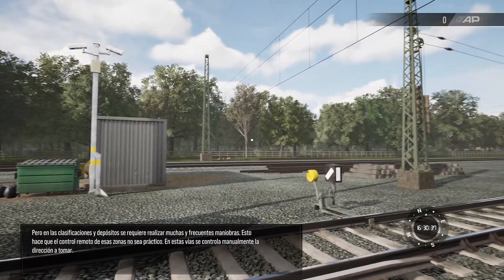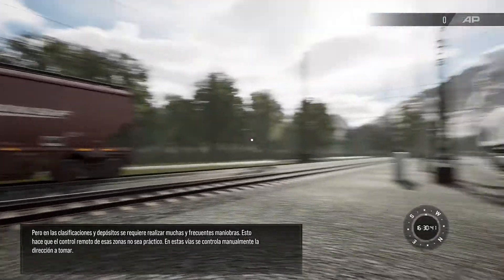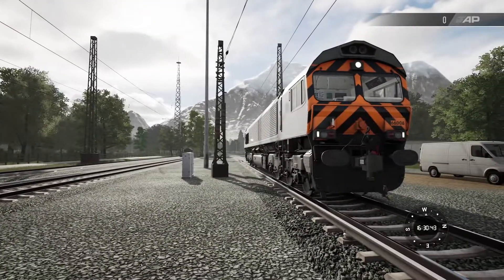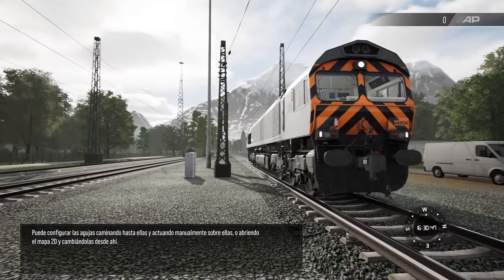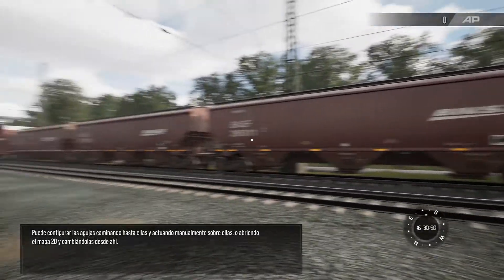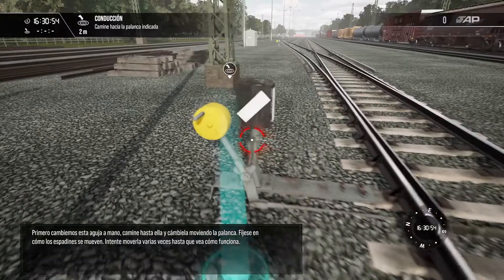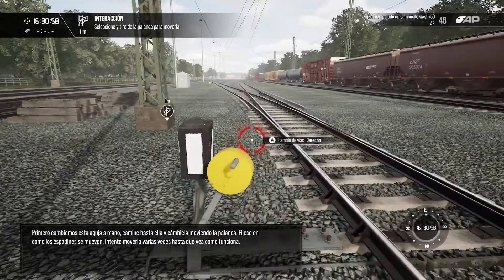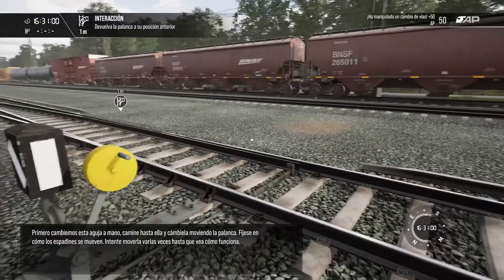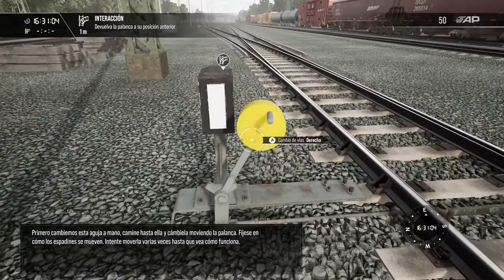This makes remote control of the track impractical. In these locations, the direction taken is manually controlled. You can set junctions by either walking up to them and interacting with them, or going to the 2D map and changing them from there. Let's change this junction by hand first. Walk over to it and change it by operating the lever. Notice how the point blades move on the track. Try moving it a few more times until you can see how it works.